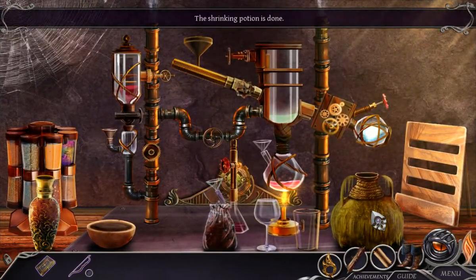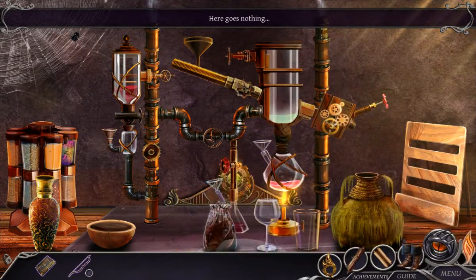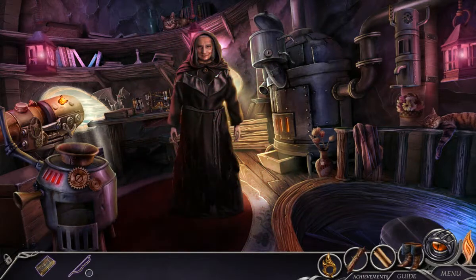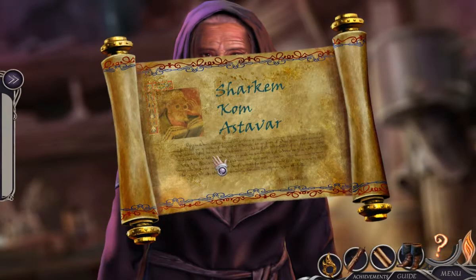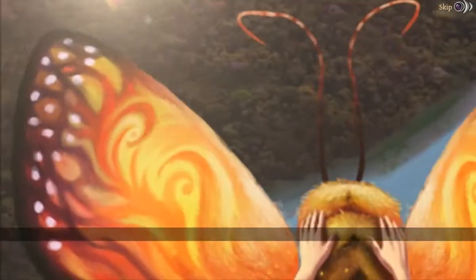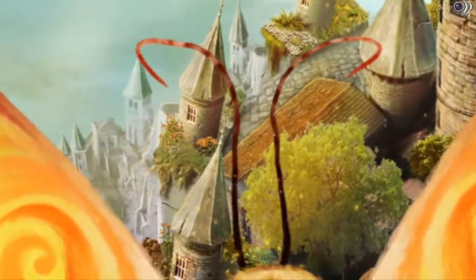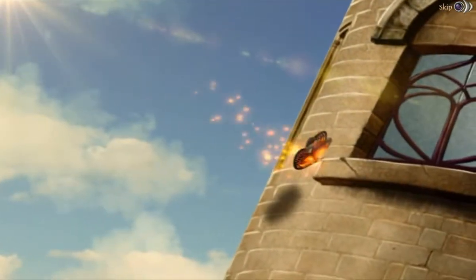Is this gonna explode? Okay, good. Take that — here goes nothing. Oh yeah! We need the incantation too. 'I have the incantation — you need to read the words aloud clearly to activate the potion.' All righty. Shark em come astavar. It's working — I'm getting smaller! Butterfly — gosh, this is scary but so pretty. I can see the whole kingdom!